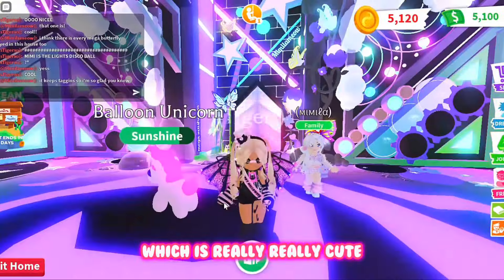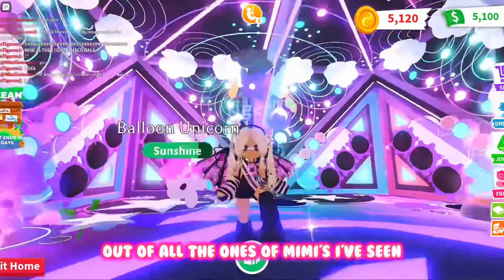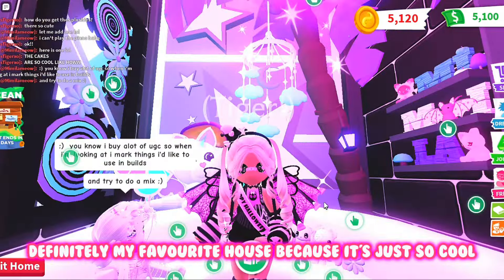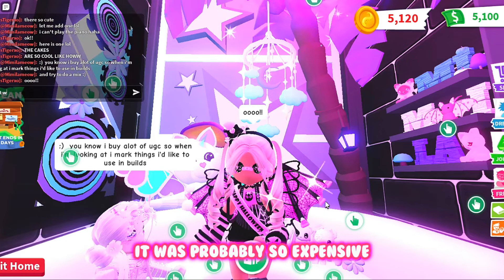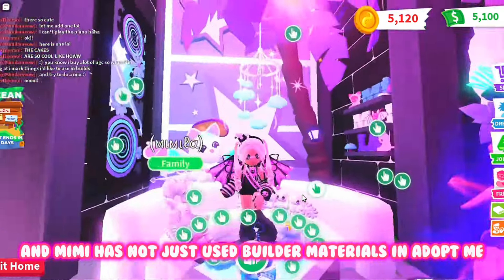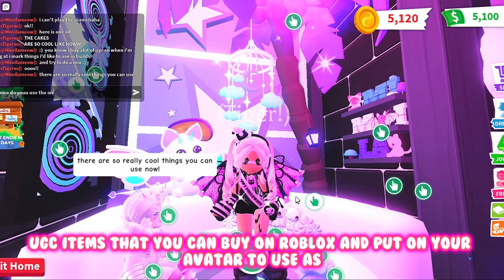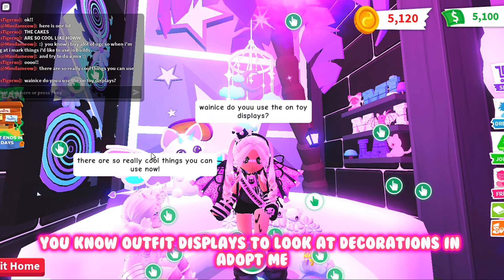This is definitely my favorite house out of all of Mimi's I've seen. I know it's probably not her biggest house, but it's definitely my favorite because it's just so cool. I've actually been in it to grind before and it's just really awesome. It was probably so expensive considering how much grinding materials are. Mimi also uses UGC items that you can buy on Roblox and put on your avatar to use as outfit displays to look like decorations in Adopt Me.